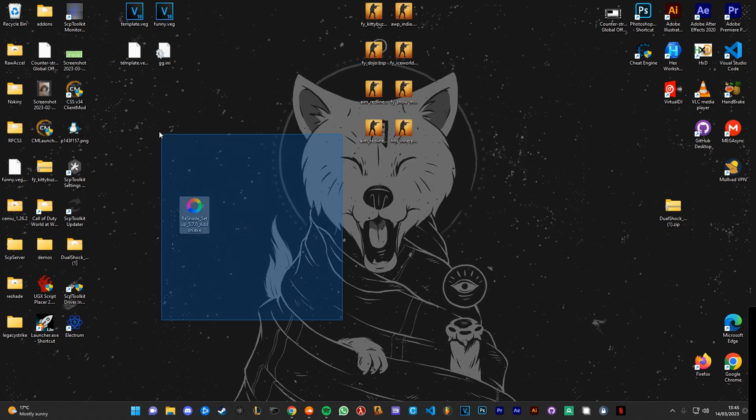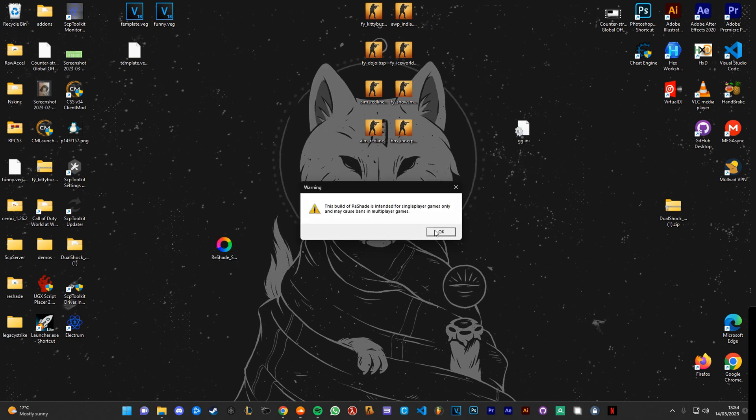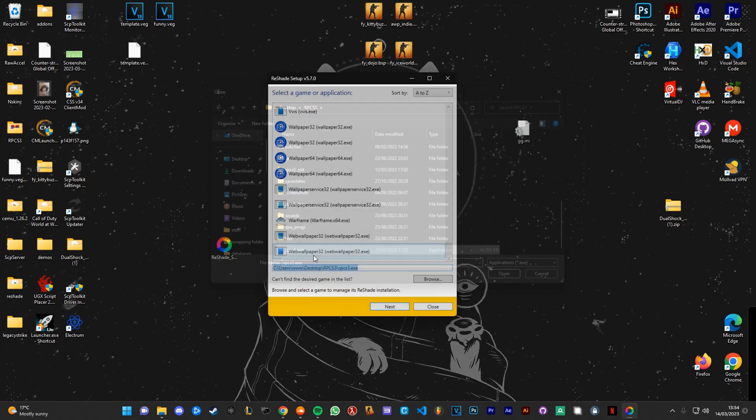There's nothing really about it that gives you cheats — it's just visual effects. You just open it up, it's going to be the same warning. Click Browse, find your RPCS3 folder — mine's on my desktop — and select RPCS3.